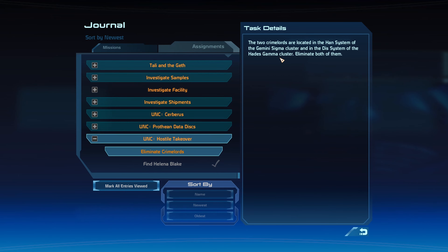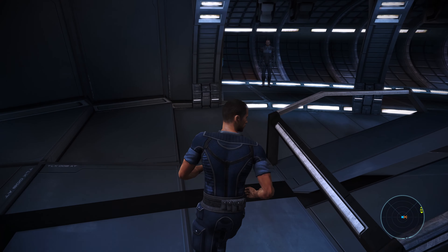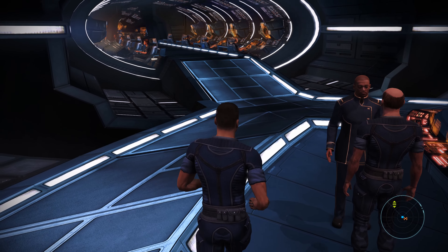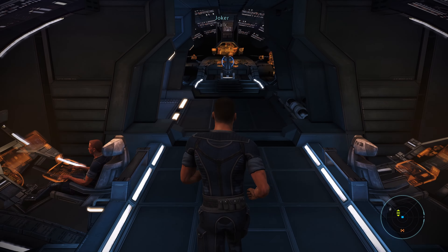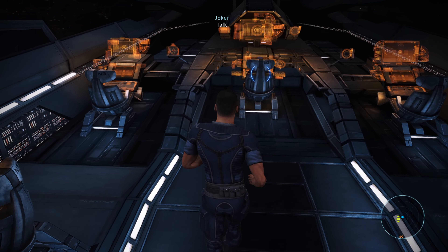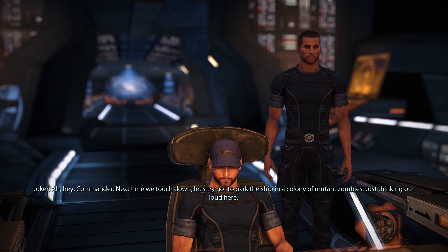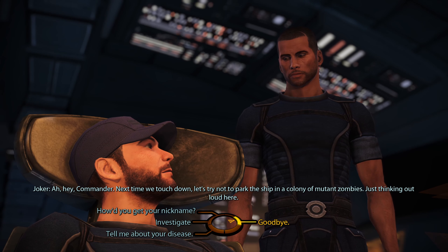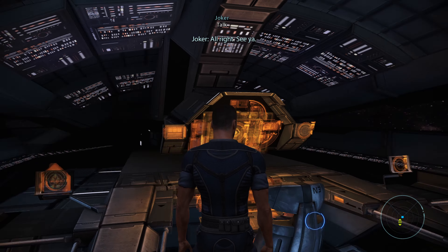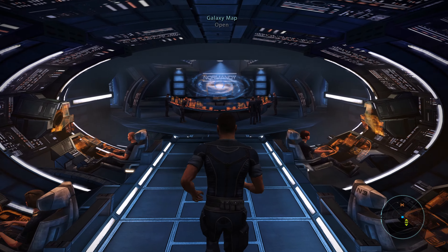We'll head to the Han and Dis systems in Gemini Sigma and the Hades Gamma cluster. Before we do that I want to have a chat with Joker since we haven't spoken in a while, and we did the Ferros mission. Hey Commander, next time we touch down let's try not to park the ship in a colony of mutant zombies - just thinking out loud. Good point, note taken! Thank you very much Joker for your insightful comments.